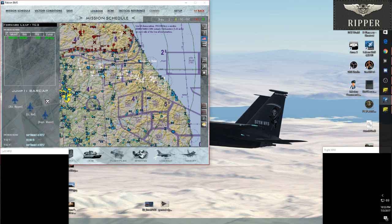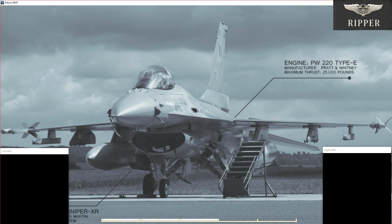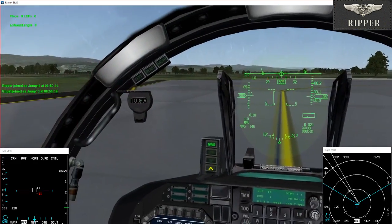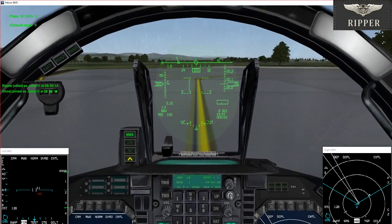Jump 1-1 Uniform Check. Jump 1-2 Uniform. Jump 1-3. Jump 1-2 Victor Check. Jump 1-2 Victor. One in the pit, two in the pit, three in the pit, one rolling to active right.